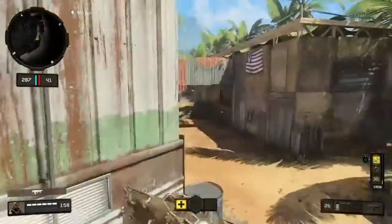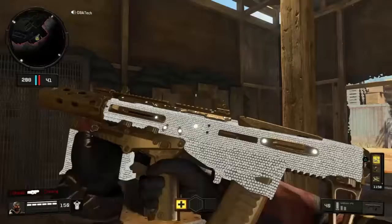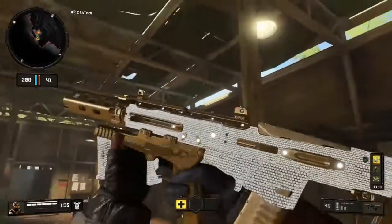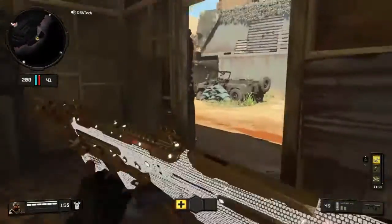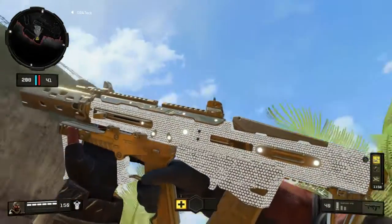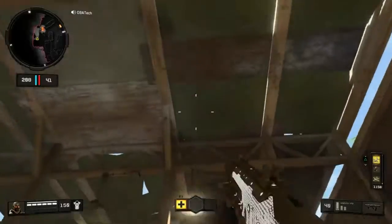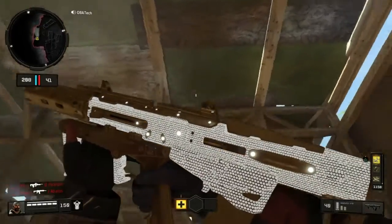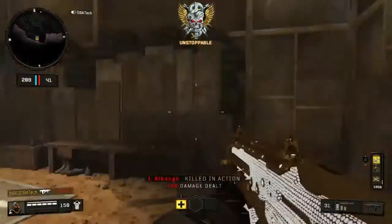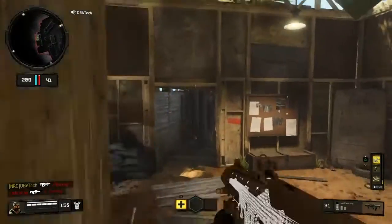Alright guys, the next gun is the Maddox — we'll be back with that in a second. Here's the Maddox base diamond — it's pretty nice. Here's what it looks like in the dark, and then out in the sunlight — looks pretty good. I like it, I'm excited to see what this one looks like in the last phase, so I'm gonna go ahead and get on that and I'll be back with you guys in a couple seconds.